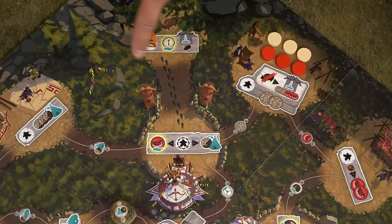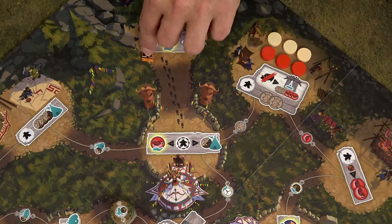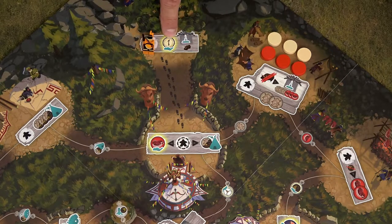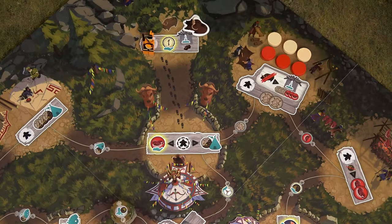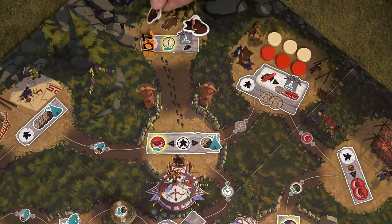When you take the action in the hunting area, this action is mandatory. First, you get a generosity point from the general reserve, and then flip one of the buffalo tokens with the caught side up. If there is already a buffalo token with the caught side up, flip the other token.